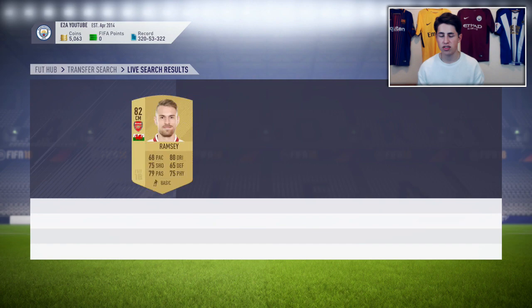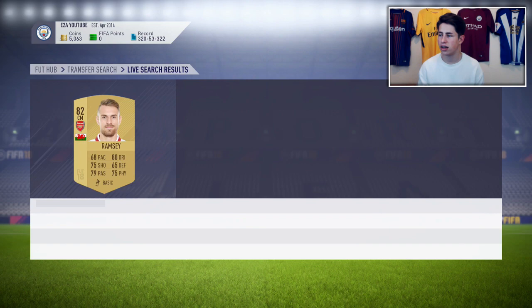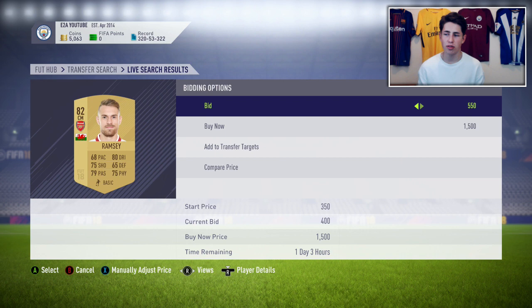You will see non-rare cards coming up for like 350–400 coins very regularly, especially the 81s. You've got players like Lovren, Kalinic, Kramaric, Fernandez, Cech — loads of great players to trade with. Dante is another one. Bidding on them is even better because people just don't think anyone will be bidding on an Aaron Ramsey at this stage of FIFA — apart from you guys, because you're going to be the ones making coins. You can have so little competition — it's extremely easy.